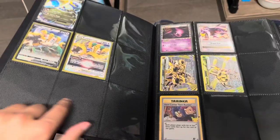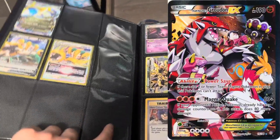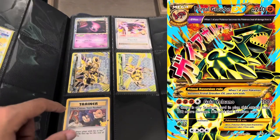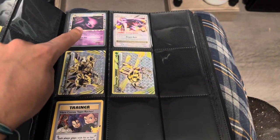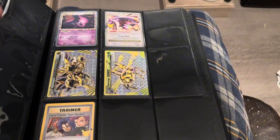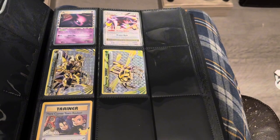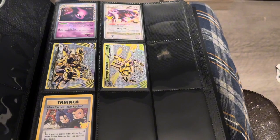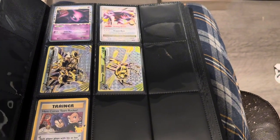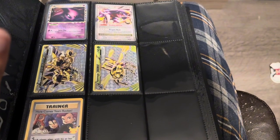I probably want some Groudon cards too — maybe a Groudon full art, Team Magma's Groudon, and a Primal just like I have Kyogre. Then we have a Prime Espeon. I don't know if you guys know these — they're somewhat older. I also have a Slowking one, but that's going to be another video. I just found an old binder and I want to make a video going through it — some of the stuff in there is surprisingly good.